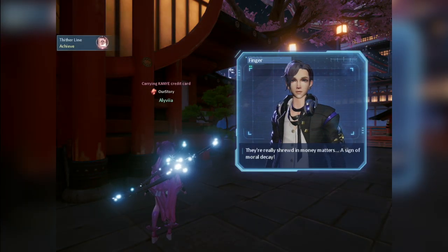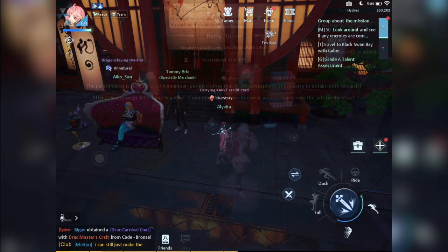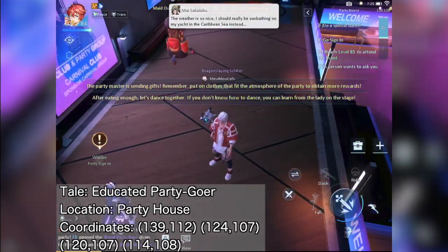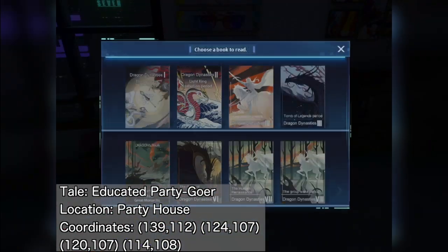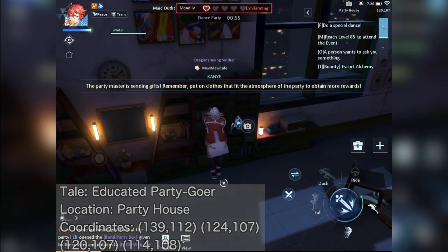Lastly, we have the Educated Partygoer. If there's an ongoing bond party, register to attend then look for the books in these locations. Just interact with them repeatedly until you luckily achieve the Educated Partygoer tale.